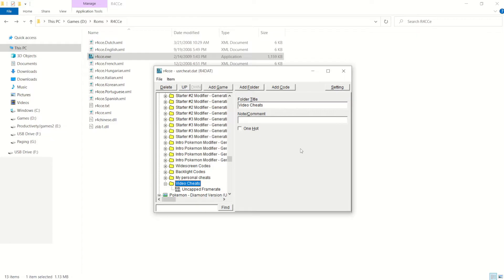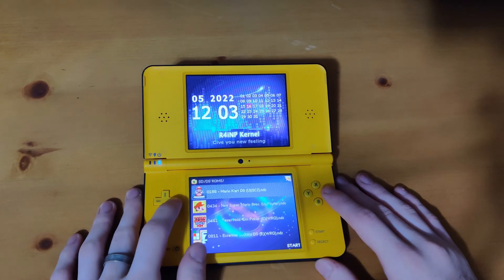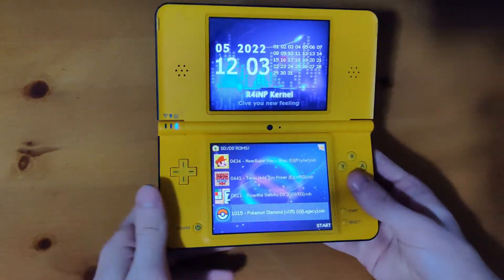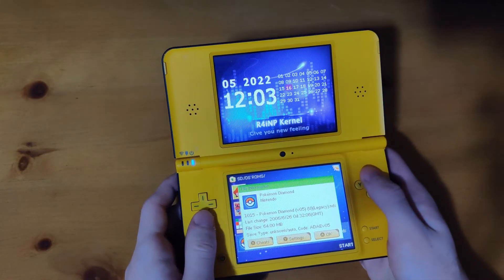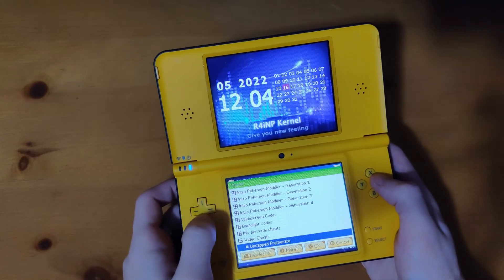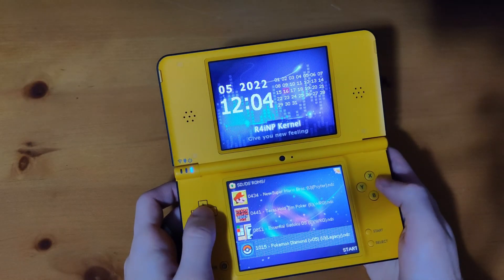Once it's saved, eject your SD card and we'll continue over on our DS. Just as we did before, navigate over to your DS ROMs and go over to whatever game you want. We added a cheat for Pokemon Diamond, so we're going to go over to there. Now just to make sure before we start the game, we're going to press Y, then X, and give it a second to load all the codes. We'll go down to the very bottom — uncapped framerate is checked. We'll exit out and start the game.